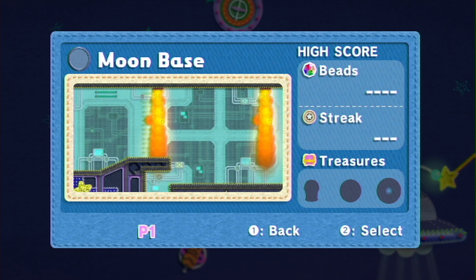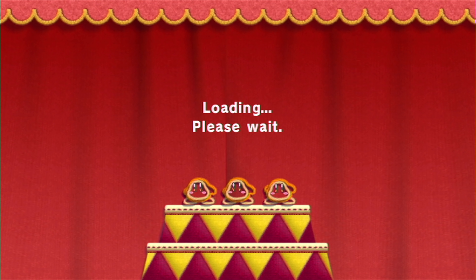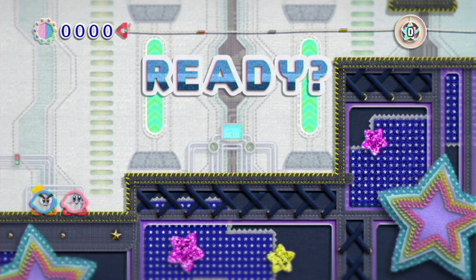We gotta hit the tank bot metamortex — hey, we haven't run into that in a while! And take back control of the moon base. Take on bombers, brontoburts, and automatic turrets. Then head out to blast your way through the meteor shower. The moon base may be well defended, but the tank bot's missiles are up to the task.